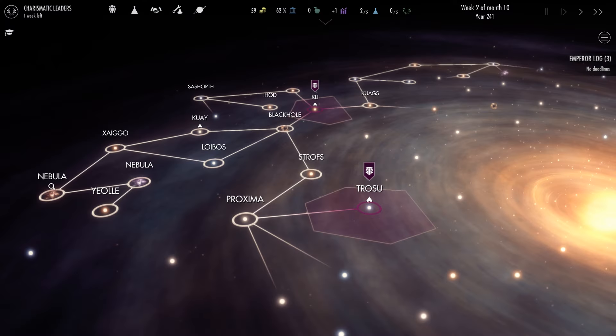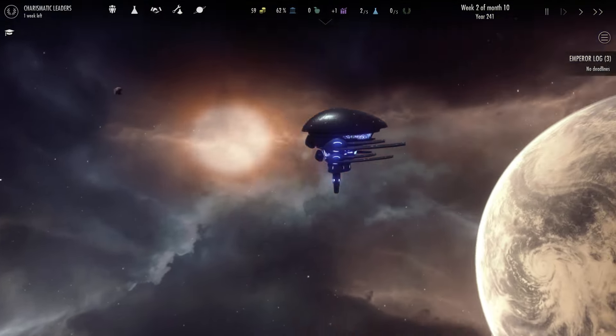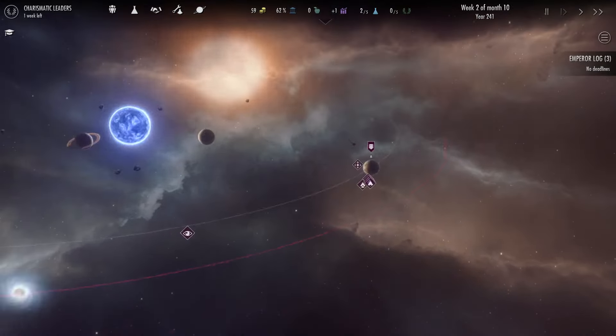Once you get into the game, you have just discovered space flight, so you are in control of a single planet. From there, it's your job to explore the galaxy, survey interesting locations and potential colony sites, and of course, defend your ever-growing empire.